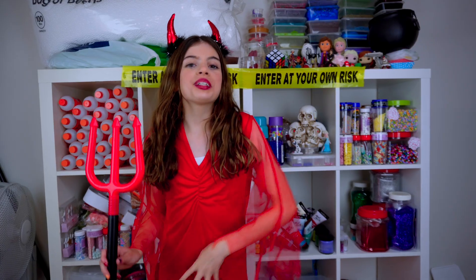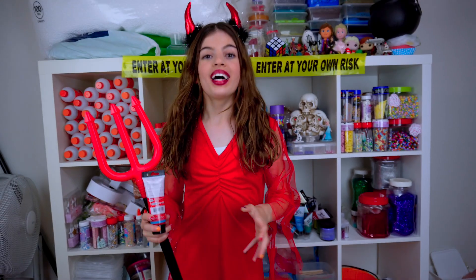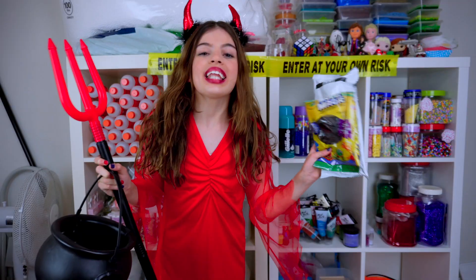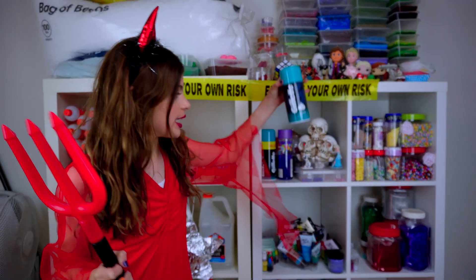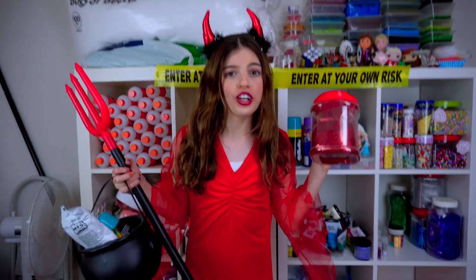Okay guys, I'm back in the slime store! For my scary slime, I'm gonna make a devil just like me! First, I'll need some red paint! Then there's a cauldron! What else would I need to make a devil? Black! Fluffy! I'll need this! And last but not least... Glitter! Better go before dad arrives!